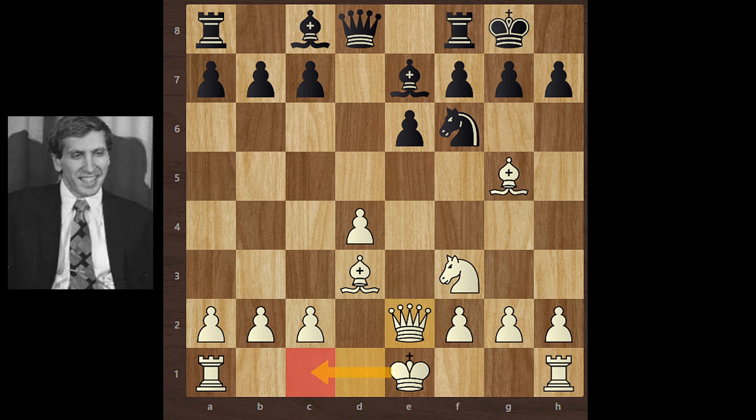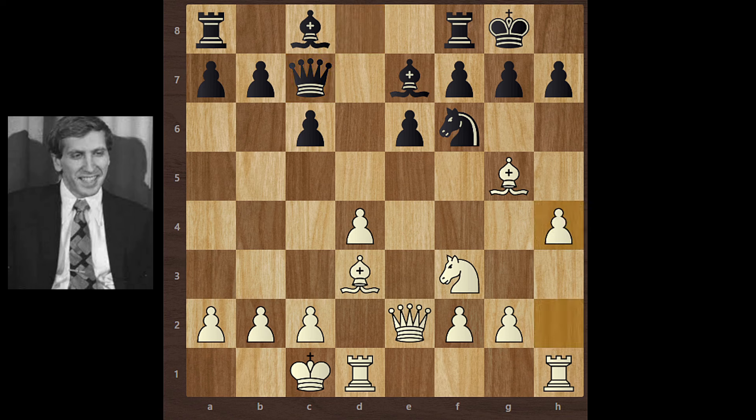Queen e2, preparing for castling on the queenside. c6, and Bobby Fischer castles queenside. Queen c7, h4 — Bobby Fischer starts his attack on the kingside. b6, so black wants to develop his bishop on b7 to control this diagonal.